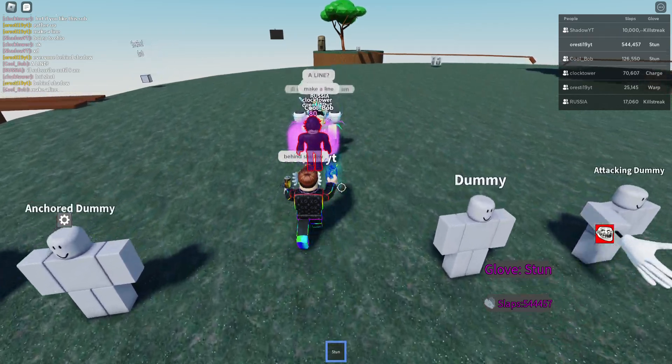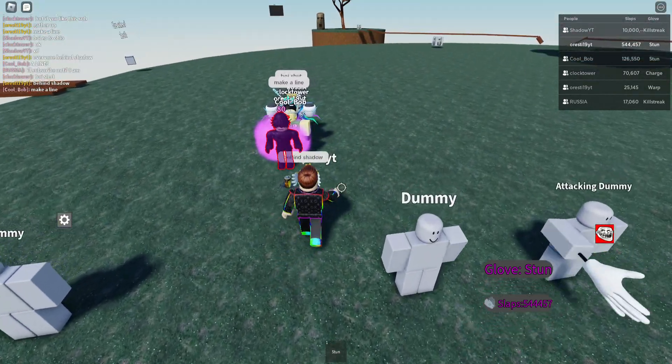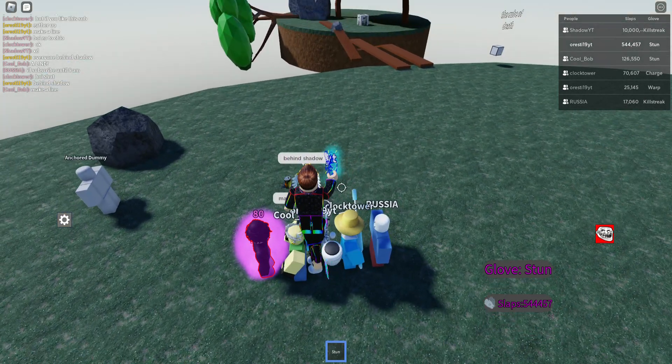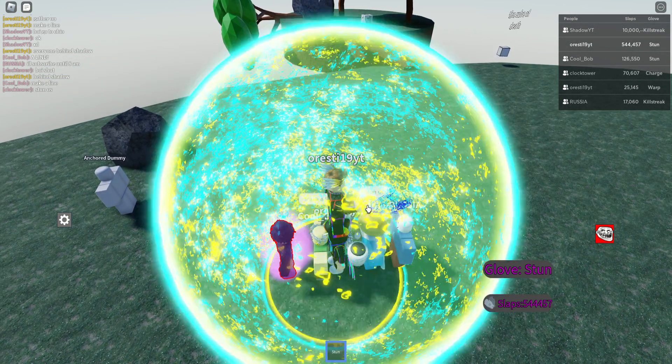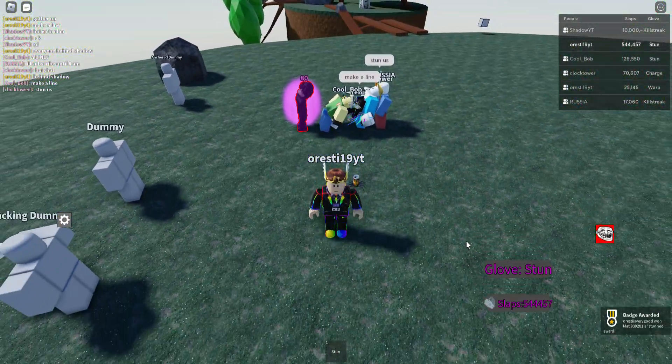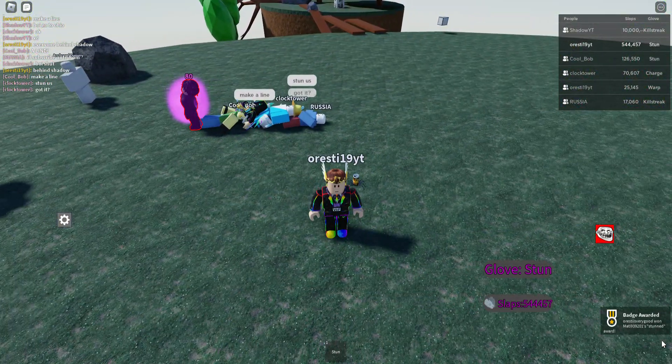Hey guys, I'm going to be showing you how to get the new kinetic glove. First of all, just equip a stun and press E. Just like that, and there you go — stun glove.